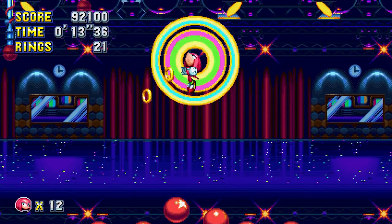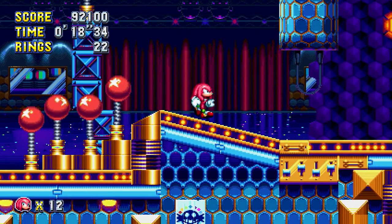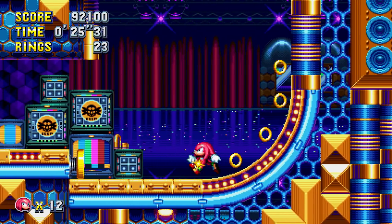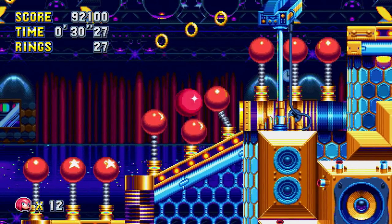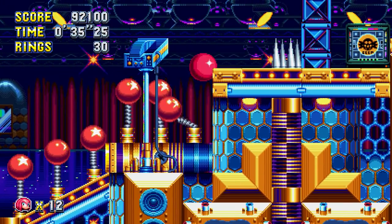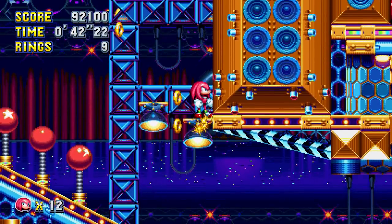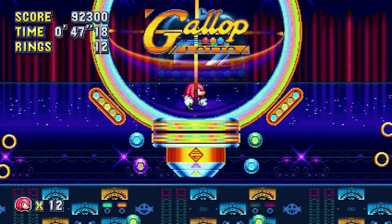That was a spring right there. It kinda sucks that I won't be able to glide if I get more than 50 rings — if I try to glide I'm gonna go Super. Man, I kinda wish that update was out now, the one that would let me activate Super Knuckles with a different button. I kinda wish it was like that from the start, but I guess I gotta wait for it.